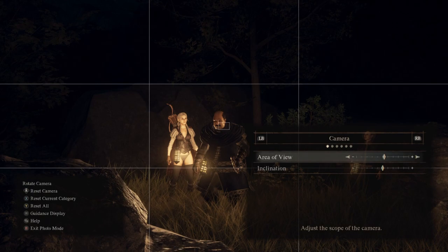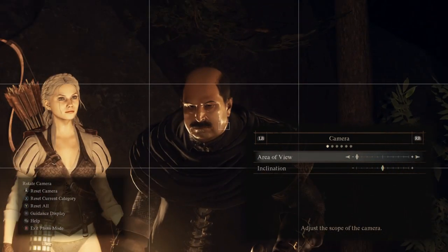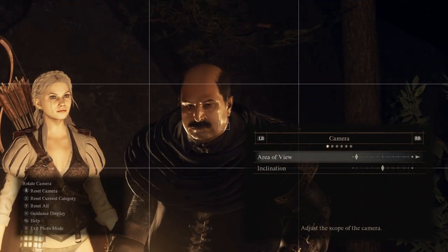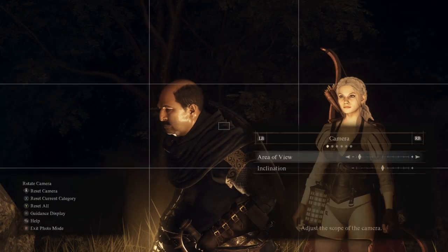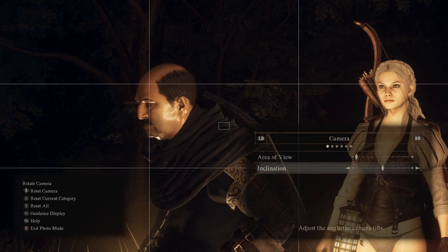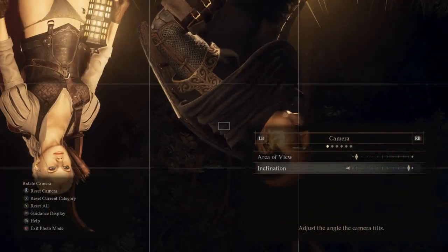Those are the basic settings on the bottom left. We've got tabs here. The first tab is the camera — area of view, which is essentially zoom. You can zoom in and zoom out. Inclination essentially means tilting and rotating — you can go upside down, on both sides, or centrally. That's really what those things do.